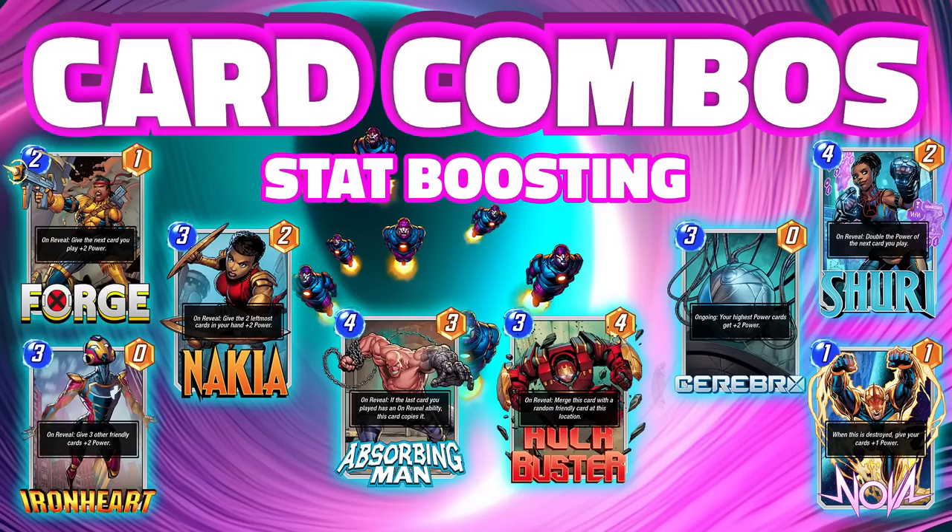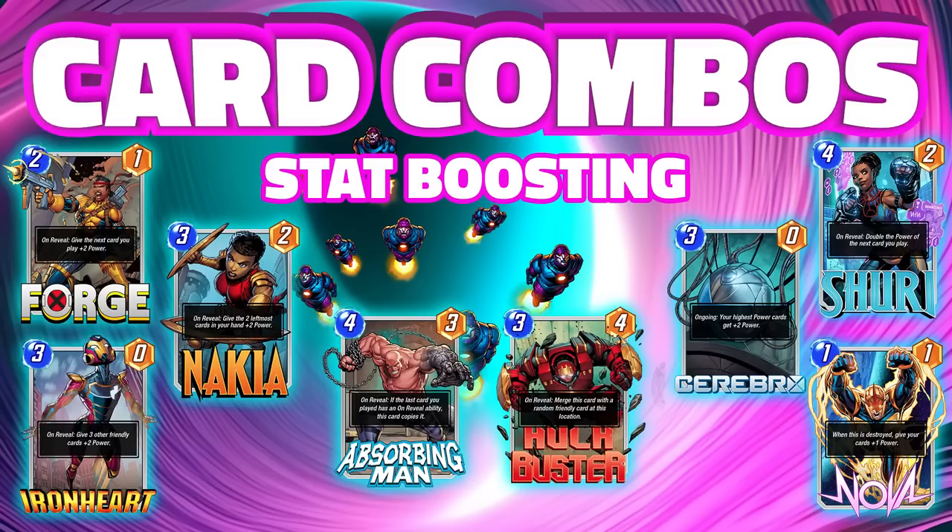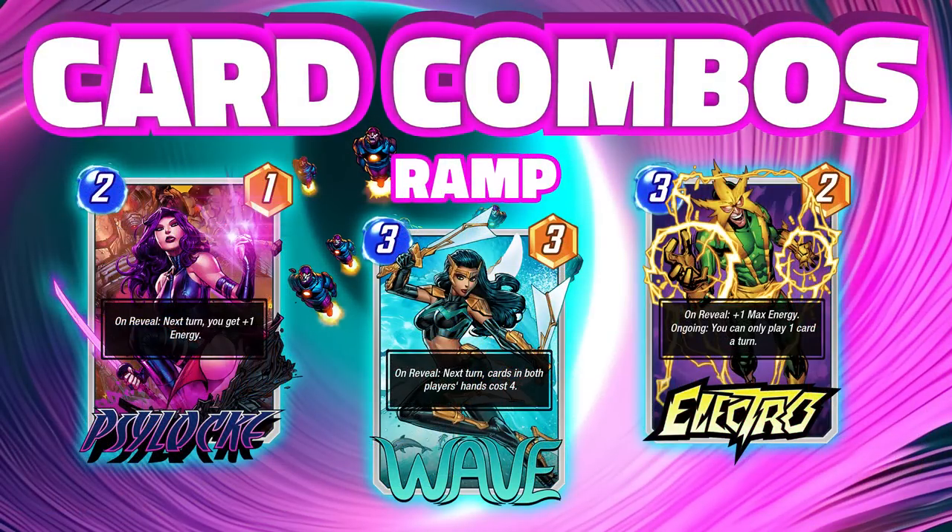Cheeky stat boosting is going to be the way to success to make him work within the meta. You do have to avoid Leech and other things, but we'll have to rely on ramp cards since he's a 5-cost card. Psylocke, Wave, and Electro are the standard ramp options. Electro can work depending on if you pair him up with Sandman. Wave is naturally great to get him out early, and Psylocke isn't too telegraphic. All of these are going to work with Galactus as well.